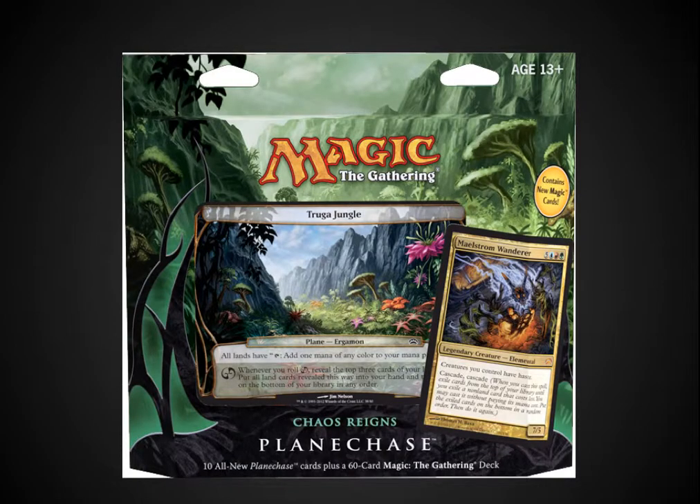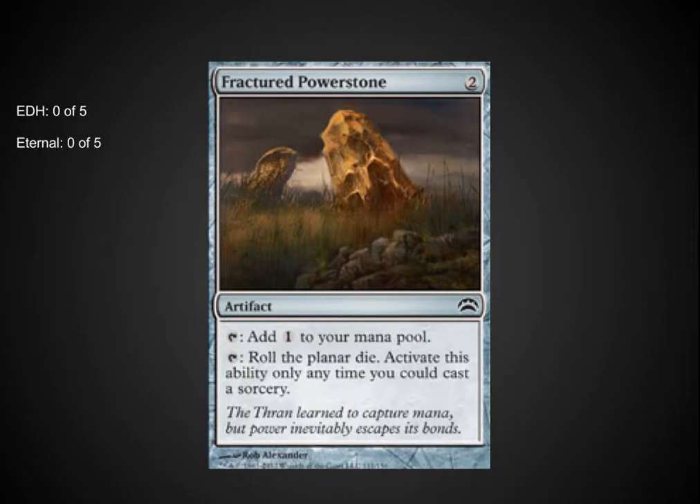The next deck we're looking at is actually my favorite — Chaos Reigns. This deck has several playable cards, although Fractured Power Stone is not among them. This is the type of card I think Wizards needs to avoid — zero playability outside of Planechase. The rolling the planar die ability basically saves you a little bit of mana for a free roll, but I'd much rather have a Sol Ring or even a 2 casting cost tap-for-two artifact that would be playable in EDH and Eternal.